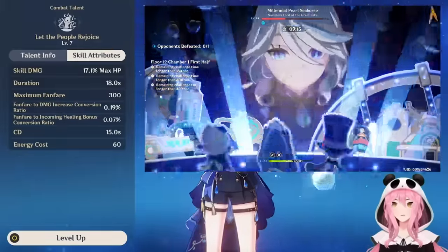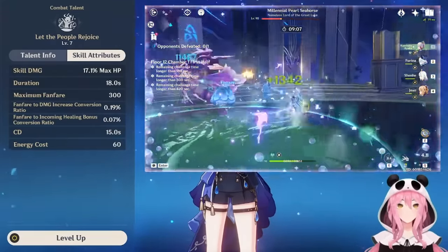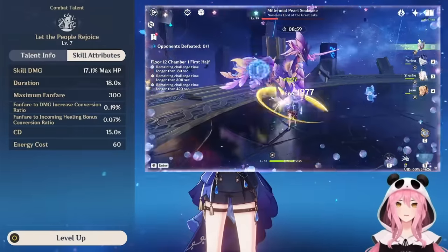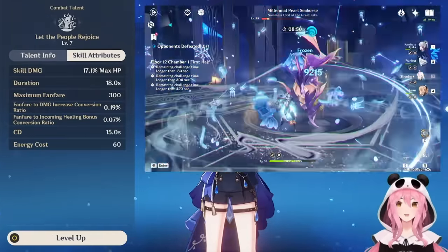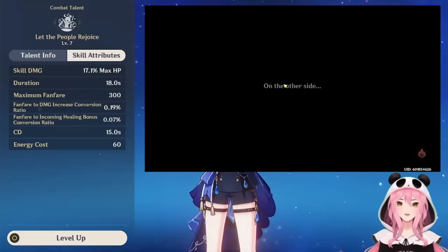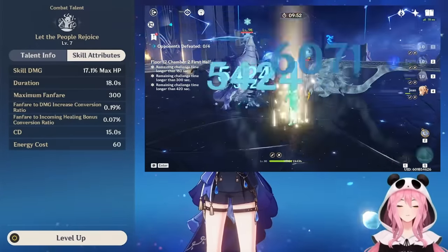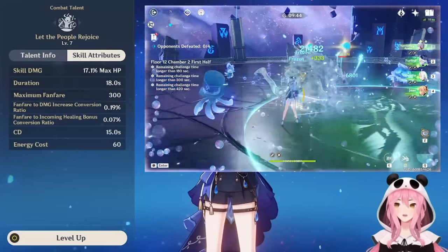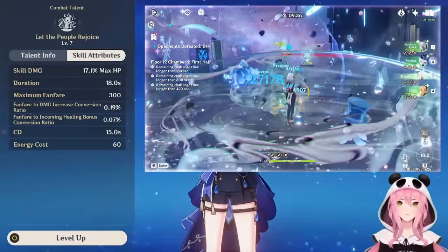The burst costs only 60 energy, which is insanely cheap for what it does. At level eight the ratio is around 0.21 per Fanfare point. If you pair Farina with a team-wide healer — staying in Ousia, constantly draining and healing HP — you'll get very close to maximum Fanfare at 300. At level eight and 300 Fanfare, Farina is giving the team roughly 63% damage increase.